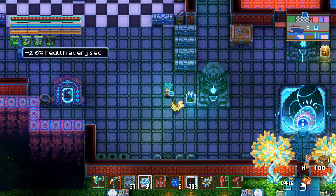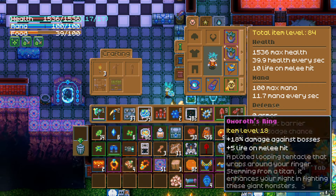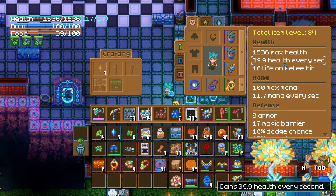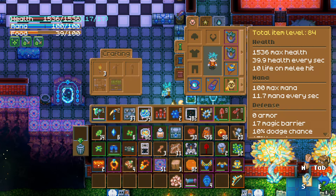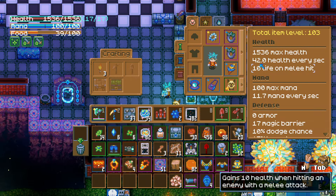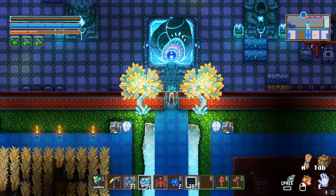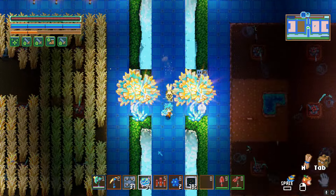Here's the cool thing — I did it on my main character and I have the plus two percent health every second buff. My health is sitting at 1,536 and my health every second is 39.9. If I put my necklace back on it's going to be even higher. Right now I have 42 health every second, and this will automatically trigger when I take some damage as well.